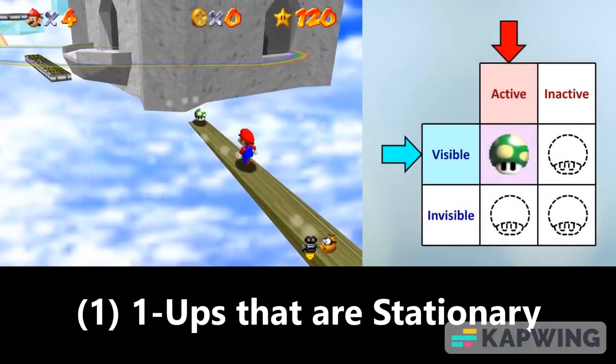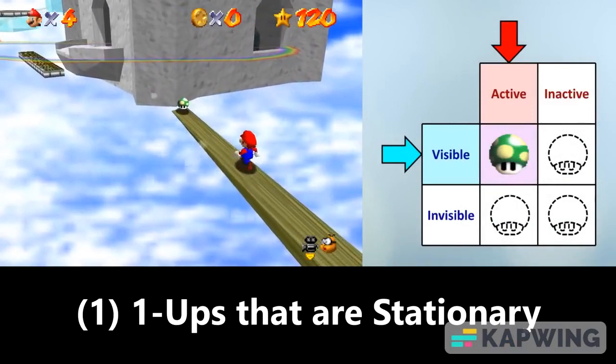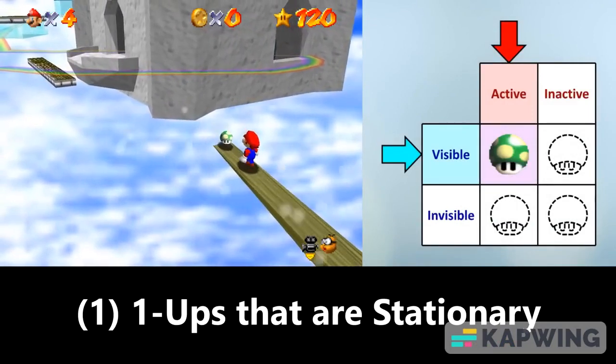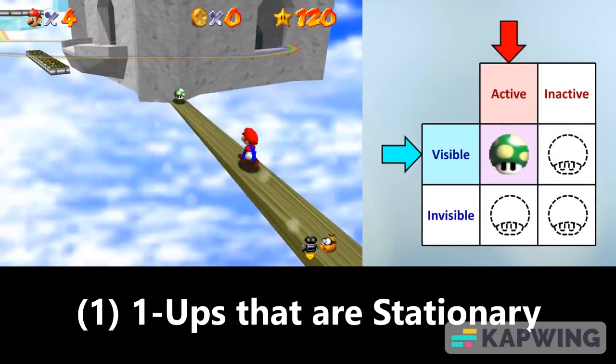First, there are 1-Ups that are stationary. Assuming that we don't collect them, these 1-Ups last forever, meaning they never disappear. So it doesn't make sense to talk about whether these ones flicker before disappearing.